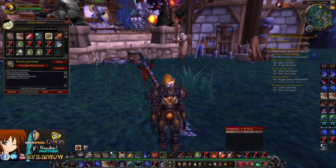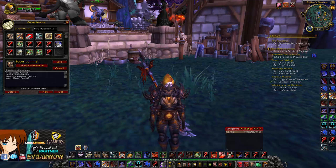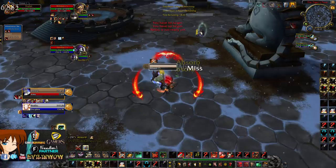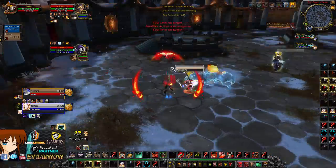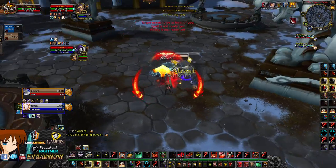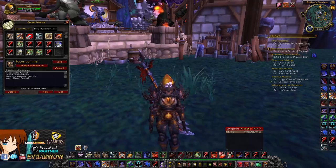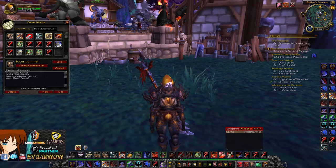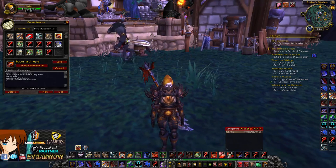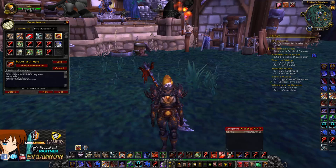Next is my Focus Pummel macro. This allows me to keep my current target while being able to Focus Pummel on my focus target — and it also cancels Hand of Protection and Bladestorm. Here's an example: I'm doing damage to a warrior, waiting for the priest to cast — I focus charge the healer, Focus Pummel, and keep my current target doing more damage on the warrior. This saves you the seconds you'd need to retarget.